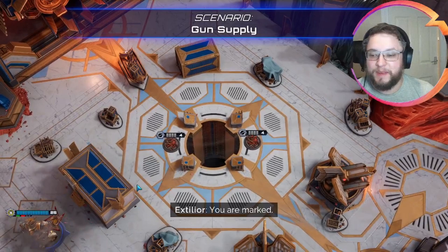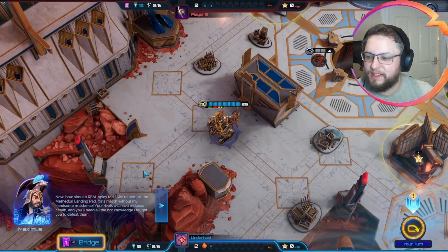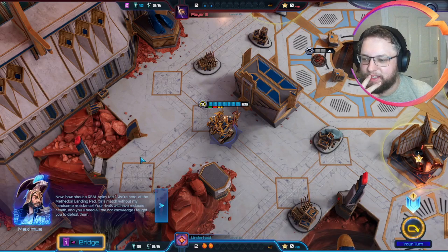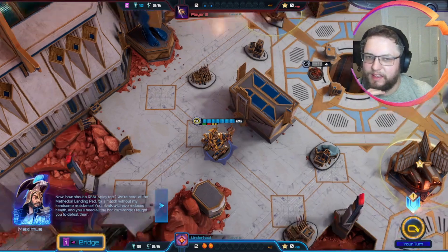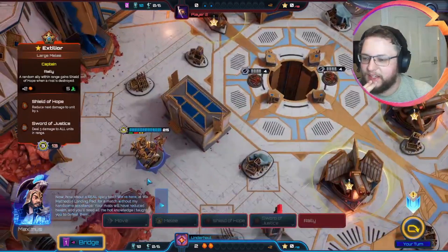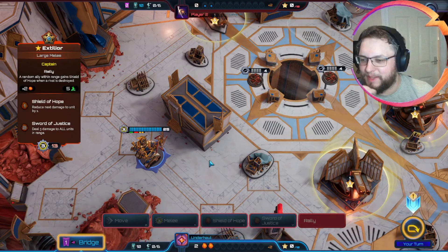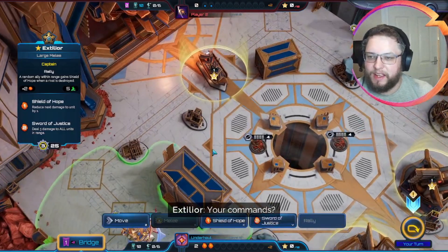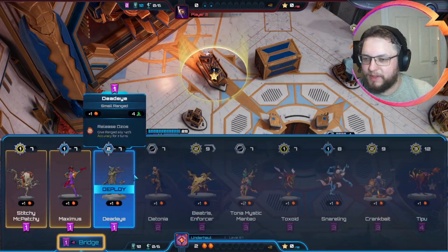A real spicy test. Here I don't feel particularly threatened, so we're just going to pop down. Deadeye - we could just play Maximus there, but I don't really think it matters too much either way. Because Deadeye's just got the ability to at least give us a bit more accuracy, and we can just deal with more things next turn. I'll probably just play Maximus and save cinder for Teeboe.